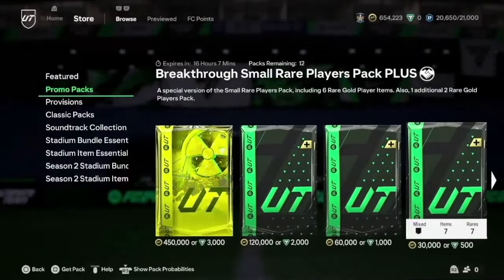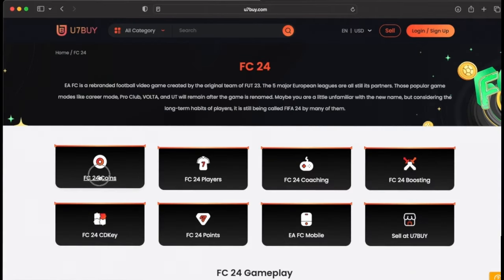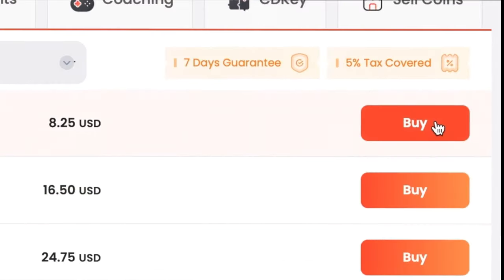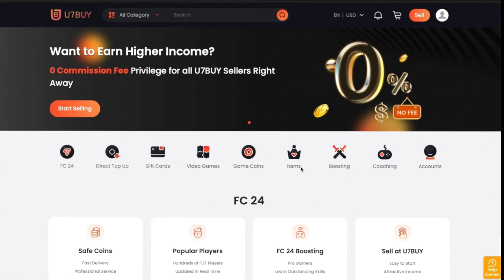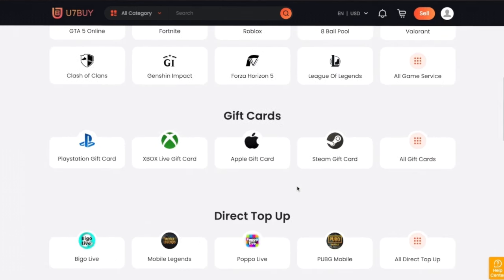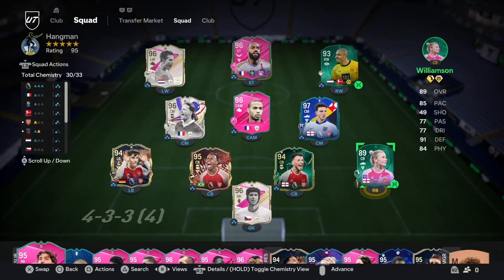If you need to make your team stronger, go to u7buy.com and buy yourself some cheap and reliable FC24 coins. Remember to use my discount code 'eli' to enjoy six percent off. Apart from FC coins, u7buy also provides more game services like top-up, mobile games, gift cards, game keys, and more. Click my link in the description and enjoy the cheapest price now.